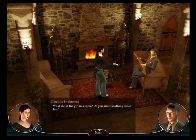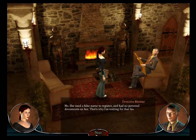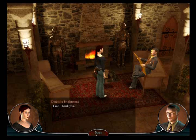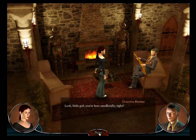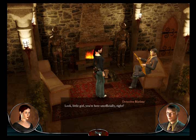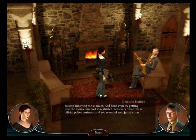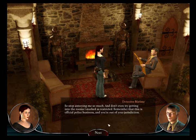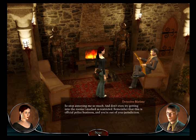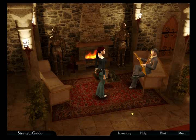What about the girl in a coma? Do you know anything about her? What girl? She used a false name to register and had no personal documents on her. That's why I'm waiting for that fax. Look, little girl, you're here unofficially, right? So stop annoying me so much and don't even try getting into the rooms I marked, as you recently did. Remember that this is official police business and you're out of your jurisdiction. What a jerk.